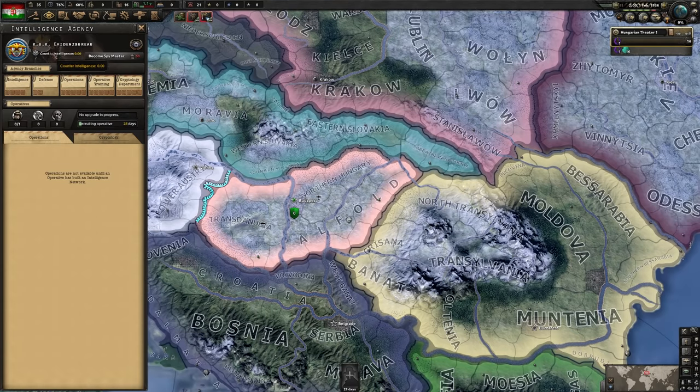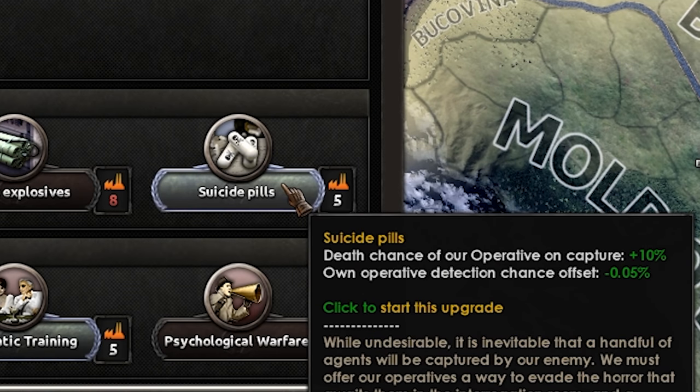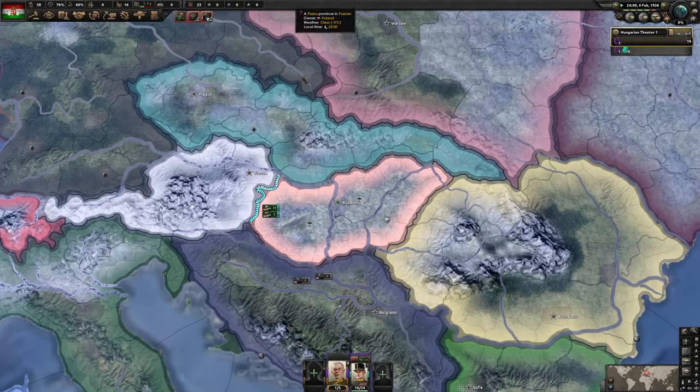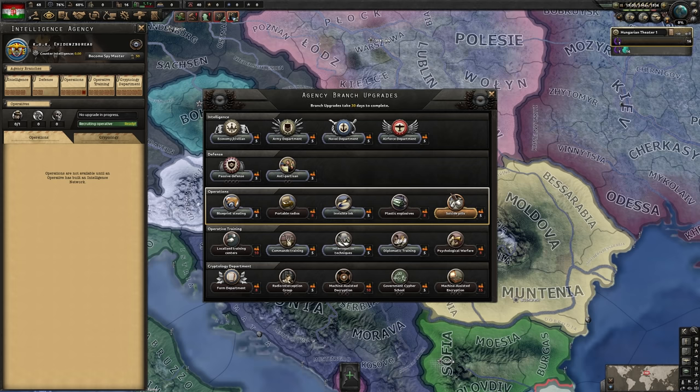Now with the intelligence agency created, we are going for a few early updates: the unfortunately named pills — pretty important — diplomatic training, very very important, and then economy, civilian intelligence, and invisible ink for more intel. Why do we need the intel? I want to see what Germany is doing. It's important to see what Germany is doing because we have to time our focuses just right. And our unfortunately named pills are done. Now I'm going for diplomatic training, invisible ink and civilian intelligence.